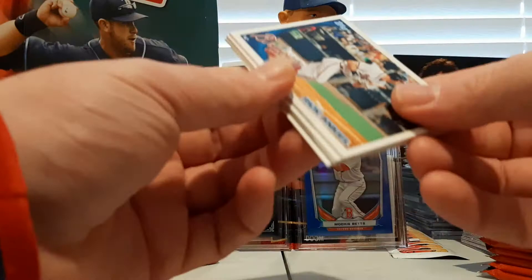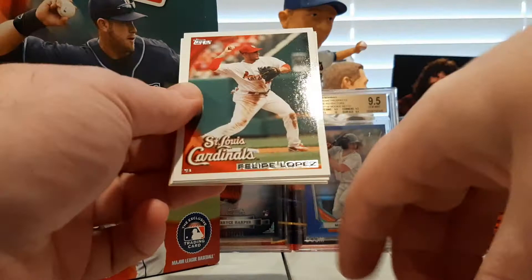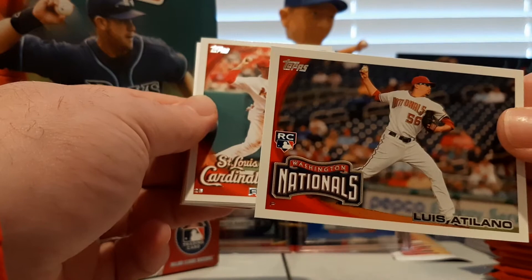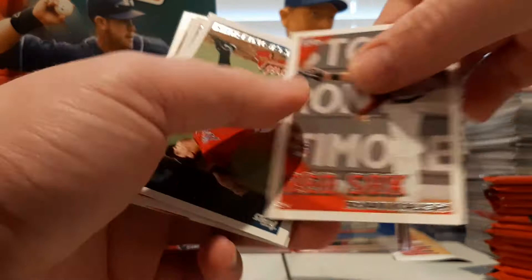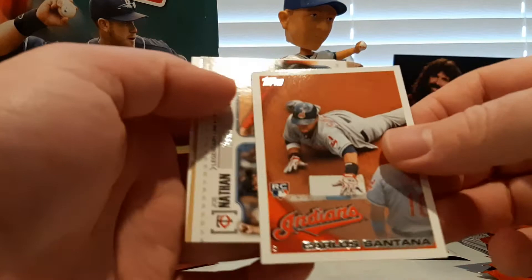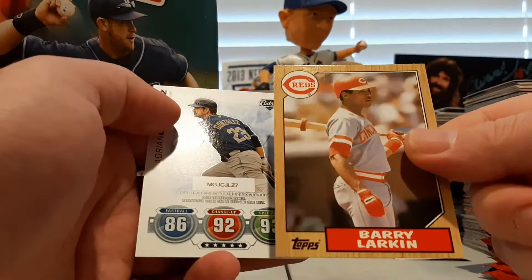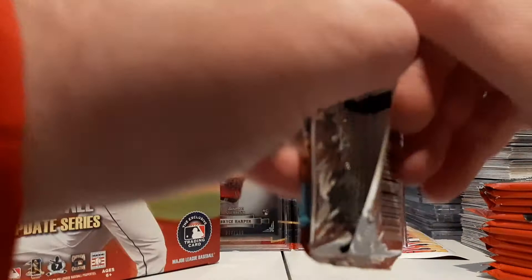We have Ricky Ankiel, Willie Bloomquist, and Louie Valbuena — the Louie was a rookie there. Felipe Lopez, Ryan Kalish rookie card. Man, this kid had some promise at the beginning of his career. Chris Medlen, and then there's a Carlos Santana rookie card — very nice. Joe Nathan and Drew Storen Legendary Lineage. Barry Larkin Cards Your Mom Threw Out. And Adrian Gonzalez is the Topps Tax for that pack.